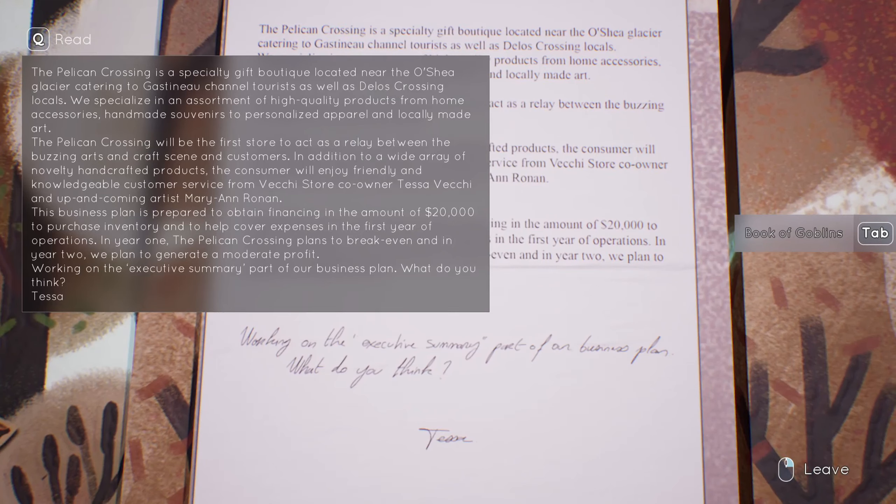'The Pelican Crossing is a specialty gift boutique located near the O'Shea Glacier, catering to Gastineau Channel tourists as well as Delos Crossing locals. We specialize in an assortment of high quality products — from home accessories, handmade souvenirs, to personalized apparel and locally made art. Pelican Crossing will be the first store to act as a relay between the buzzing arts and craft scene and customers. The consumer will enjoy friendly and knowledgeable customer service from store owner Tessa Vecchi and upcoming artist Marianne Ronan.' Business plan — prepared to obtain financing of twenty thousand dollars to purchase inventory and cover expenses in the first year. In year one, Pelican Crossing plans to break even; in year two, a moderate profit. This is the executive summary of a business plan — 'our business plan.' Ours.